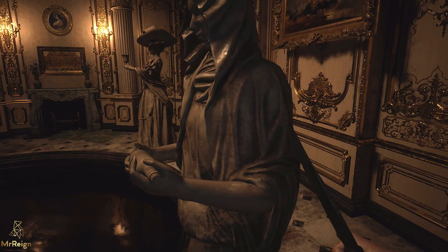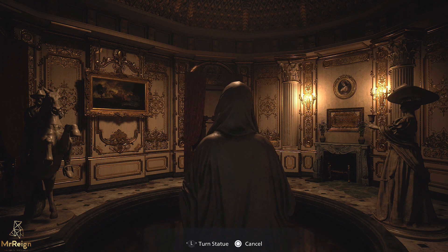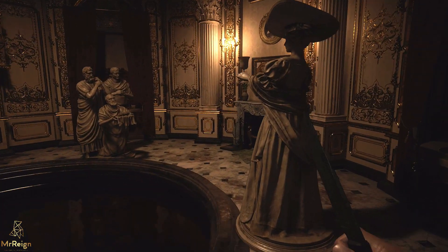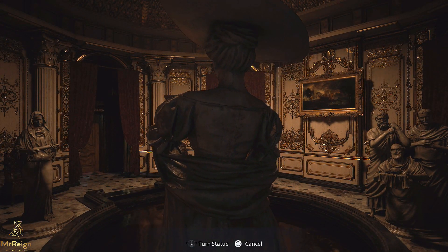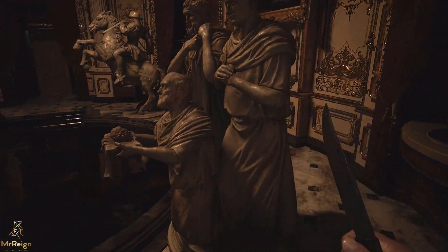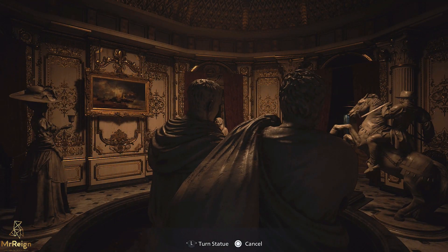What we want to do here is head to the right-hand side and make this dude turn right once, then head over to the lady and make her face left once, and then these three guys pining over her we're going to make them look to the right.